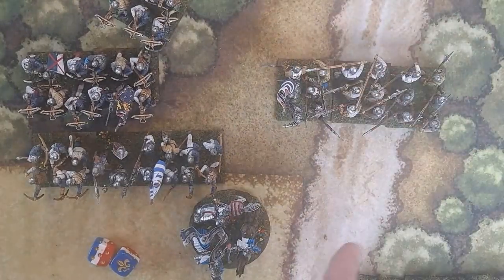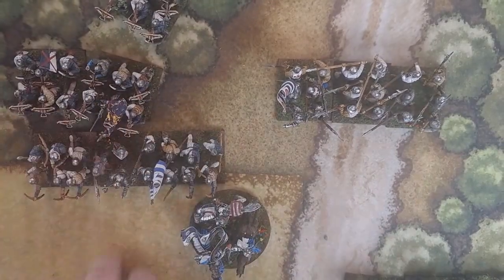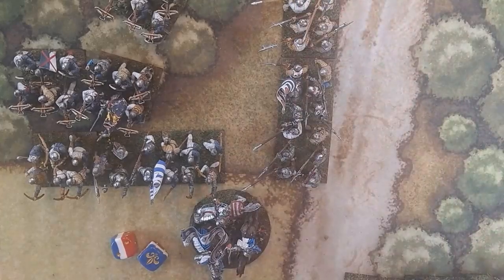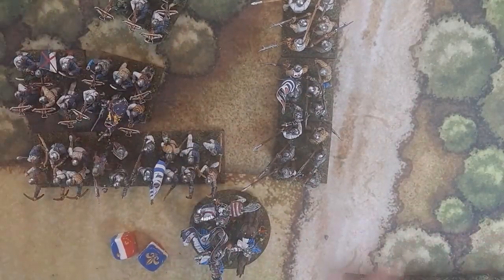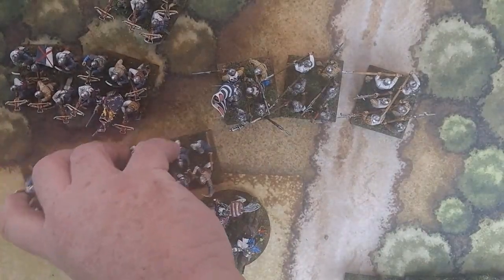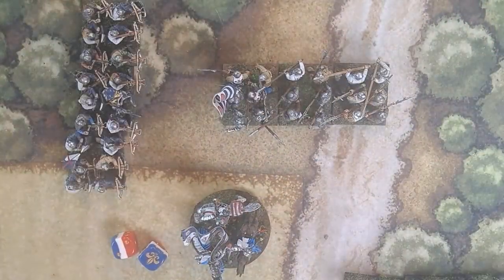To change formation: say I give the order to change facing and move. I roll a three, giving three actions. I change formation — that's one action — then move. If I only wanted one move, the other action is lost, because you can't move farther than what you ordered. If you're caught in column in hand-to-hand that's bad — you don't want to do that.